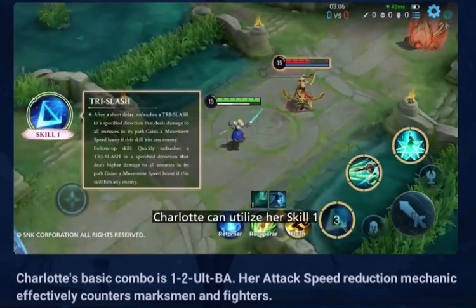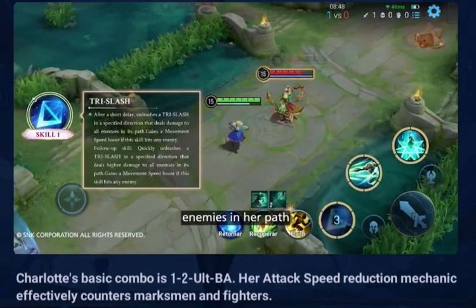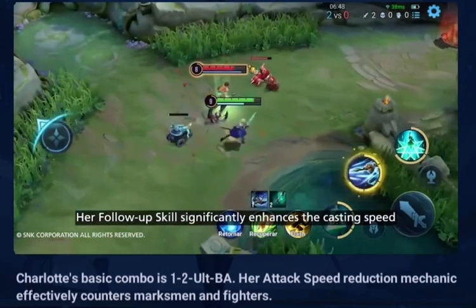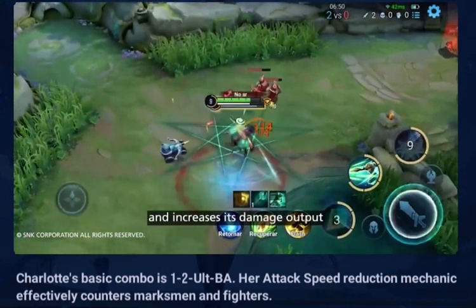Skill 1: Charlotte can utilize her Skill 1 to deal physical damage to enemies in her path. Upon hitting an enemy, she gains a movement speed boost. Her follow-up skill significantly enhances the casting speed and increases its damage output.